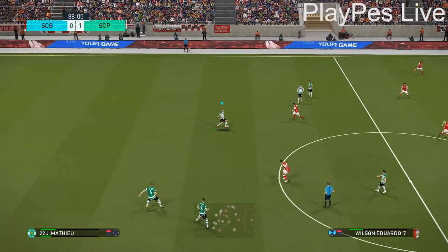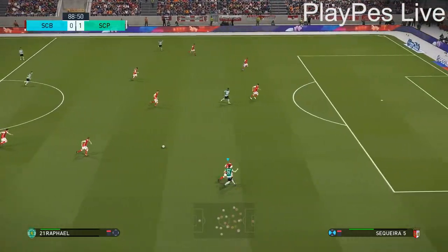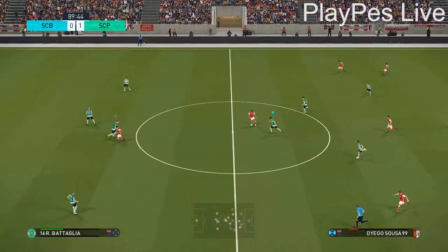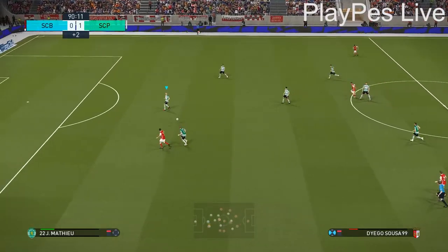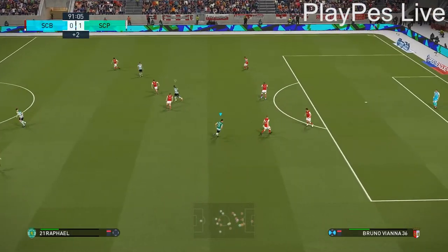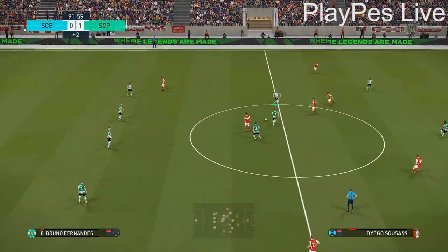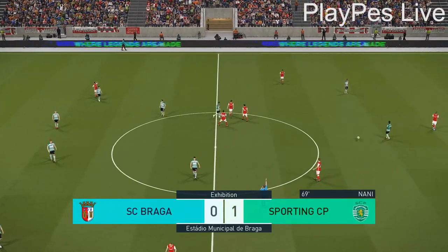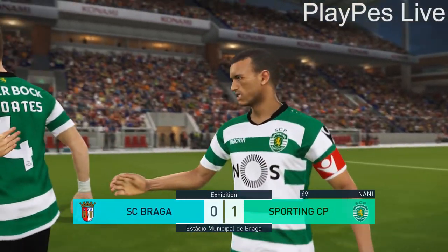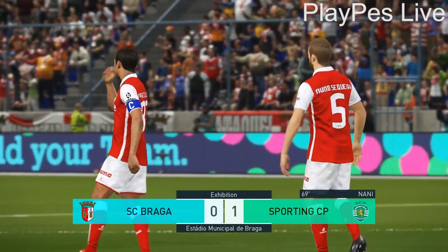That is a poor kick by the keeper — been intercepted. Now the pass. Sporting probably could have killed things off, but they should be okay here. Floats one over — Mathieu goes up and over. The ball needed to be better there — that's a wasted chance. And the referee brings it to a close. Terrific contest — it really might have tipped either way. The margins were tiny. Just a goal in it, but that was enough. This game looked to have nil-nil written all over it, but credit to them.